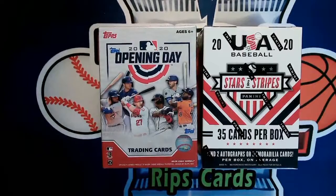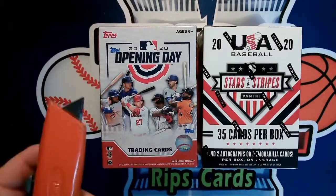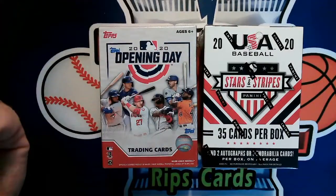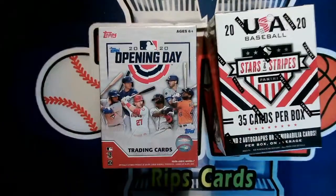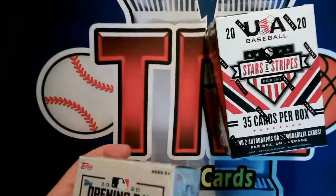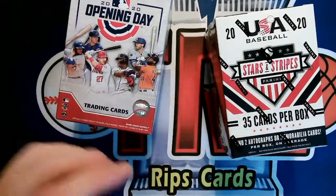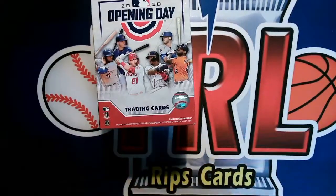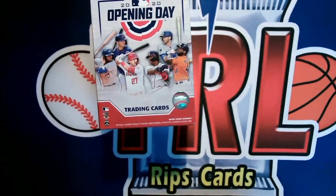Hello, welcome to another TRL Rips Cards. Today I'm going to be opening a blaster of Opening Day, and this Stars and Stripes USA Baseball — I thought that looked kind of interesting. I had three hobby boxes and a blaster. I'm still trying to get that Lewis Robert card, that short print, so that's why I got this. That's kind of what I'm after, and hopefully I'm able to snag that one today. I know it's not an easy pull, but that's what we're going for.